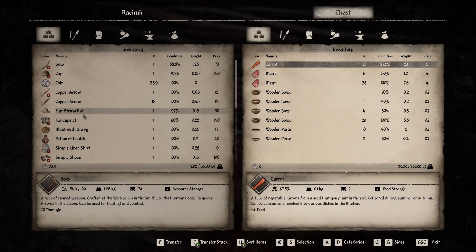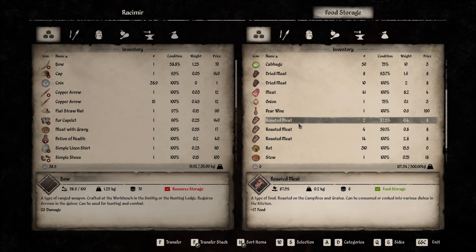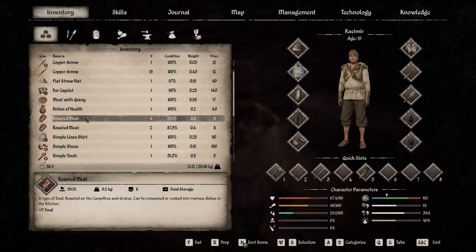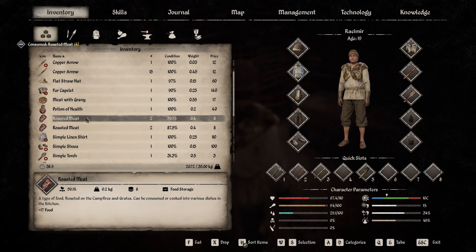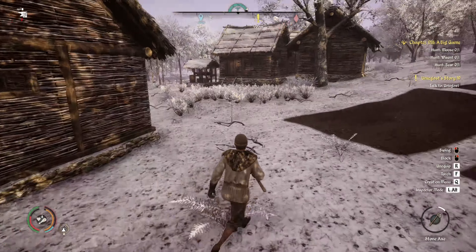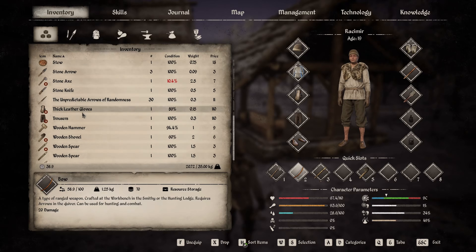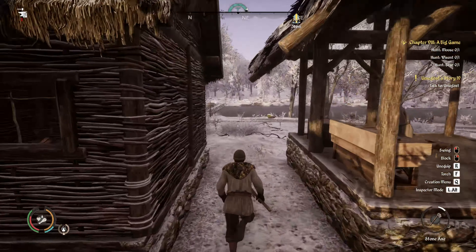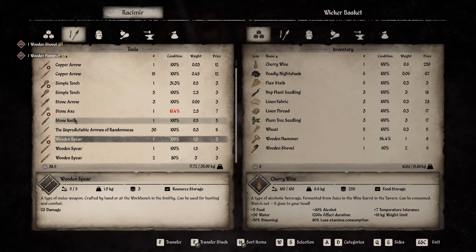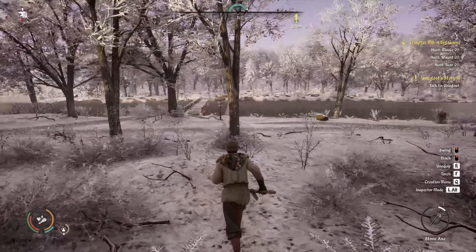We need to eat something — we got some meat with gravy. Dried meat, roasted meat — here we go. We'll take these and eat roasted meat first. That is poisoning us a little bit. Doesn't help with our health at all though. He's burning himself over there — good job buddy. We need to take a bath anyway. Spears are heavy, and these tools — let's go throw these tools. Hammer, we'll throw that. And the shovel — we're not going to use that.